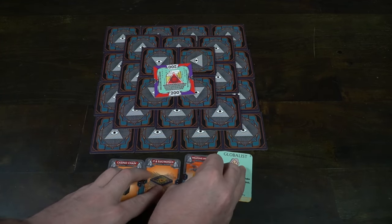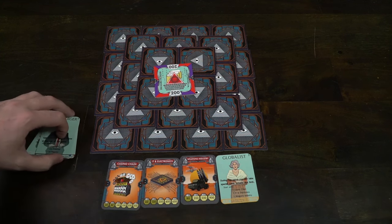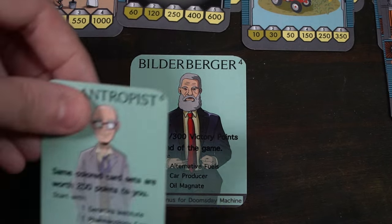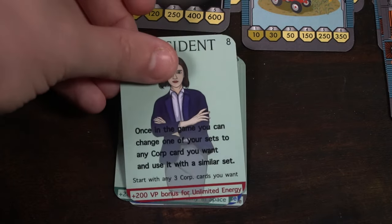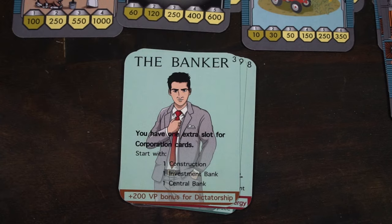Then give every single player a character — it could be the Go Obelis, the Build-A-Burger, the royalty card, and there's a variety of different characters. Based on the number of players or variants, that will determine which characters you can and cannot use. Each character has their own unique ability, a bonus for a different type of achievement card, and three cards you can utilize at the beginning of the game. My royalty card gives me a diamond mine, a gold mine, and a silver mine to start.